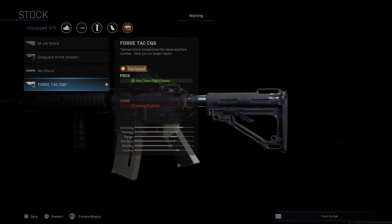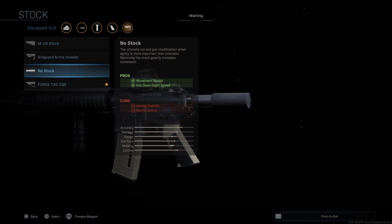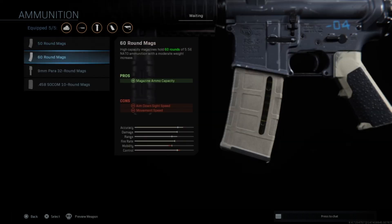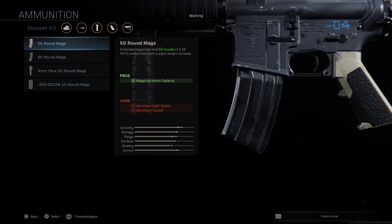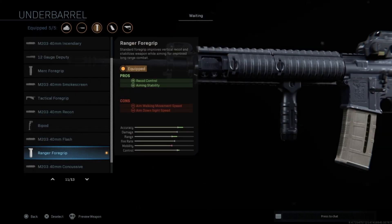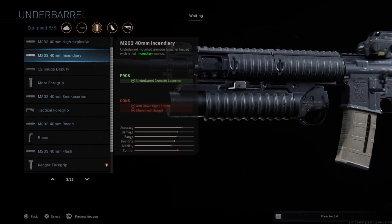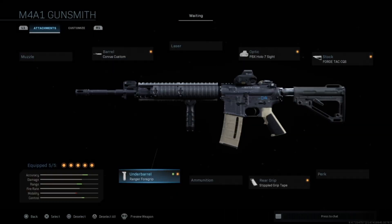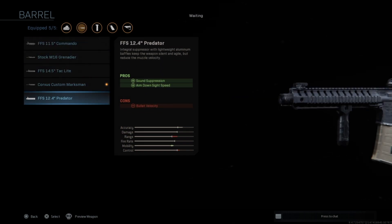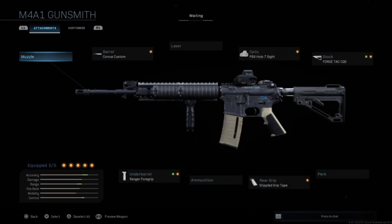There are three viable stocks: this one for stability, and then these two for mobility. Ammunition-wise, these are all useful in their own way. Rear grips — don't really use those. You want recoil control, grenade launchers, shotguns, smokes? Everything's in here. Barrels — all of these are viable, all of them, depending on what you want. This is very much a gun that's a Lego set. You build it how you want.